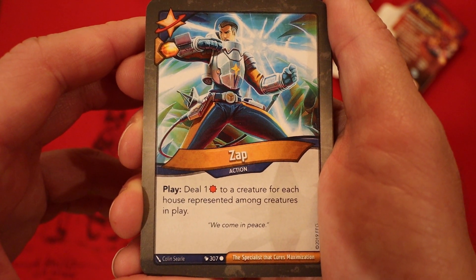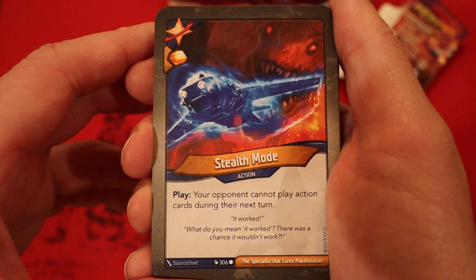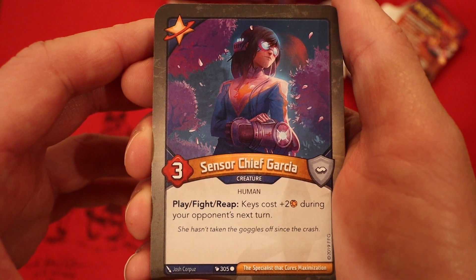Zap - Amber if you play it, deal 1 damage to a creature for each house represented among creatures in play. Stealth Mode - Amber if you play it, your opponent cannot play action cards during the next turn. Sensor Chief Garcia, 3 power - play, fight, reap, keys cost plus 2 Amber during your opponent's next turn.